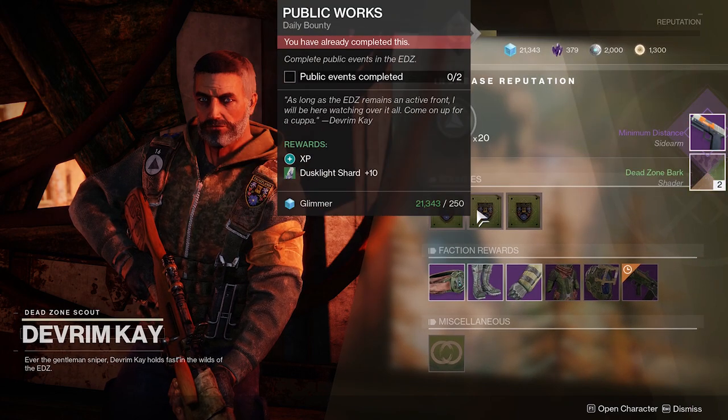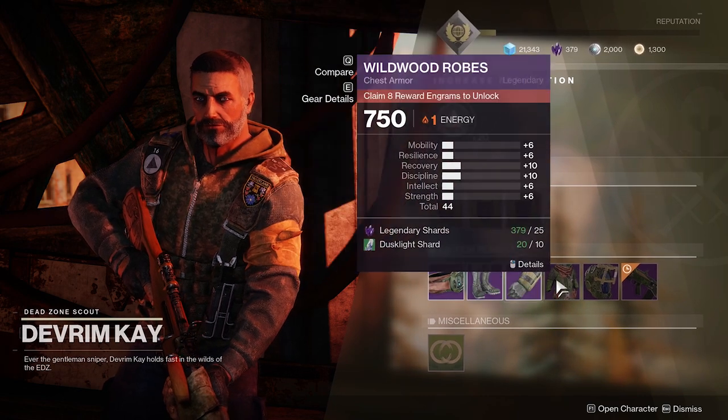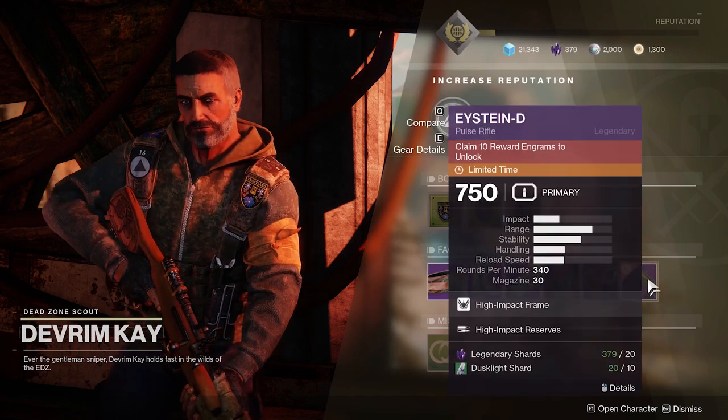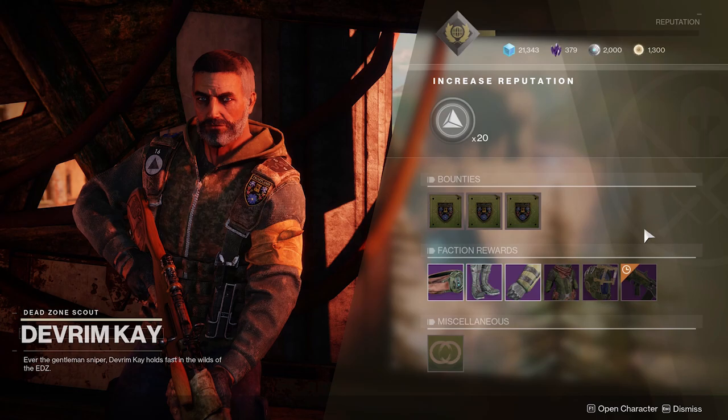I've already collected my bounties, but make sure to grab these anytime you come by. This is the gear that you can buy once you've unlocked a certain amount of engrams, so keep that in mind — it might not be useful for you right now but it could be good for an alt.